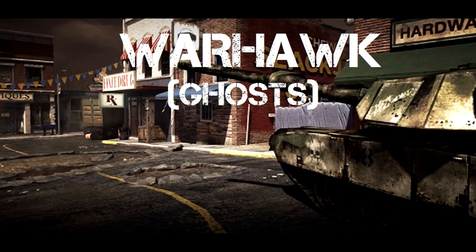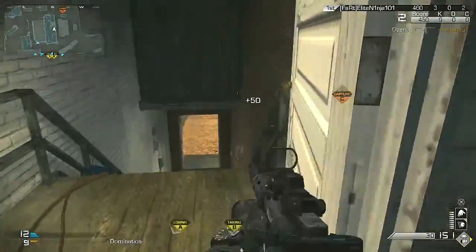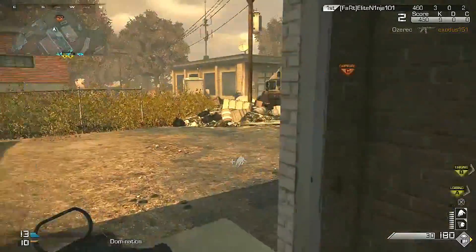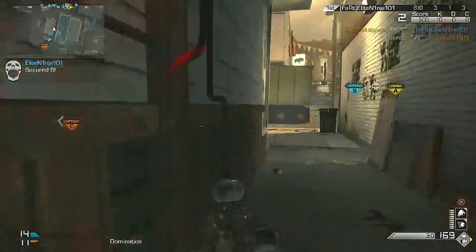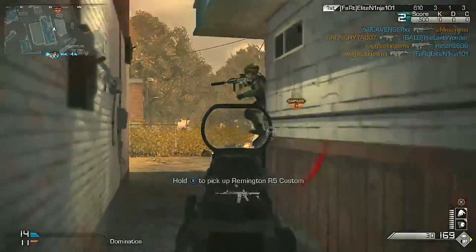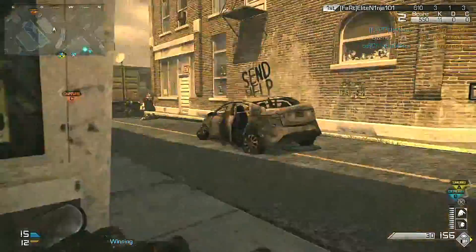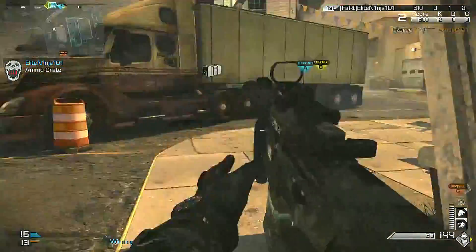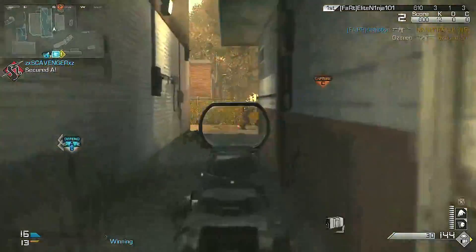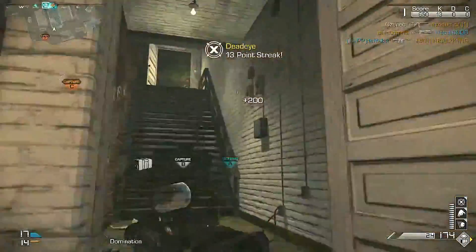Coming in at number eight we have Warhawk from Call of Duty Ghosts. This map may come as a surprise. I know most people didn't like any maps in Ghosts, but I thought Warhawk was actually a really fun map with a perfect design. Much like Fringe, it also has that center street design and the other two lanes are really good for competitive and public play. I think if this map had been in a better Call of Duty than Ghosts, it would have been way higher on the list.